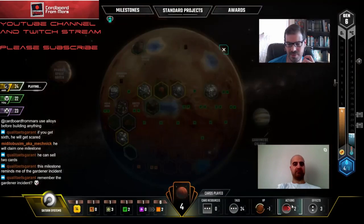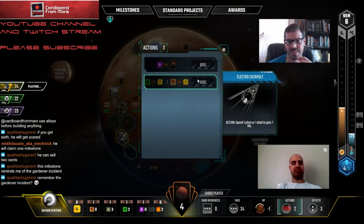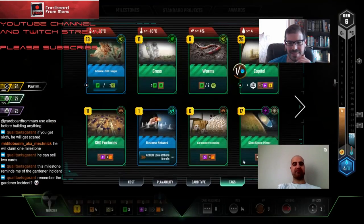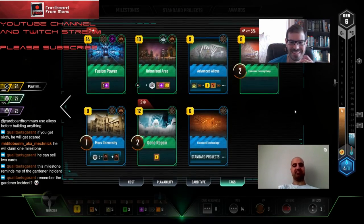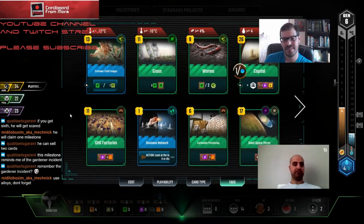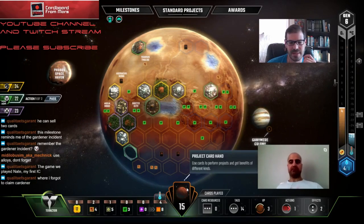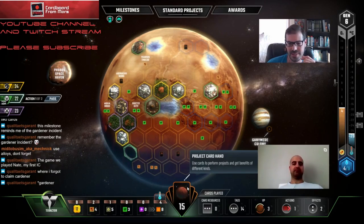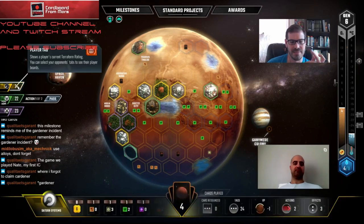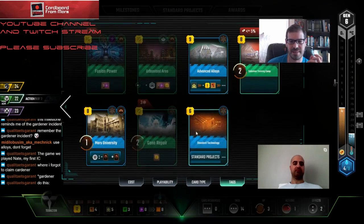What are his actions? Has he done the Electro Catapult action? I think so - that would give him enough money to do it as well. What's the Gardener incident? I don't remember that one. Mechanic says to not forget to use Alloys. If we want to slow roll Mayor, we just take our time here - if he sells two cards and claims Mayor fine, but we don't want him to know that we have Urbanized Area.